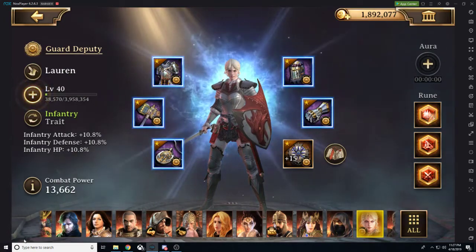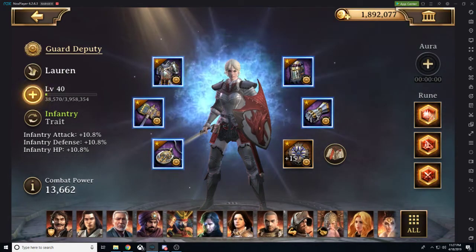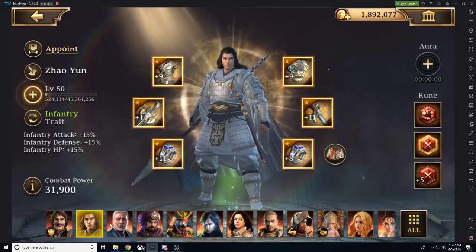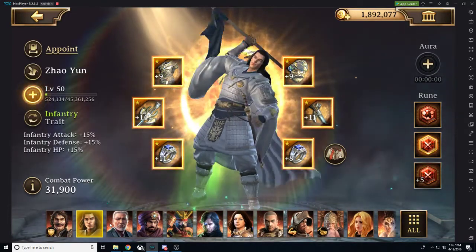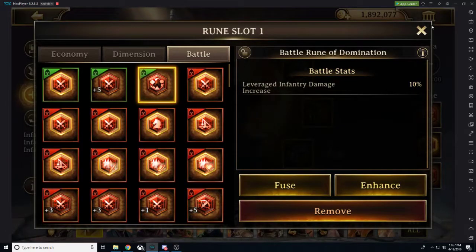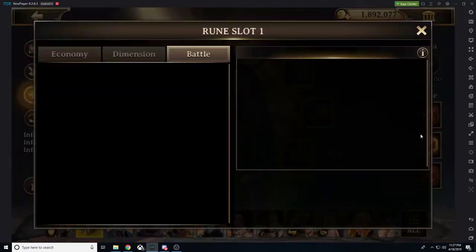The troop stats impact all my troops, and all my troops will be home for defense. Now if we look at one of our attacking heroes, this is a perfect rune setup to show you.